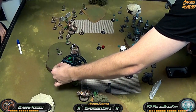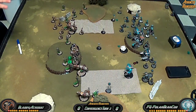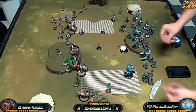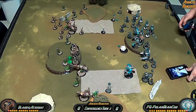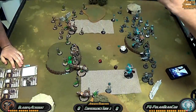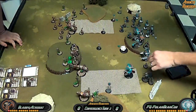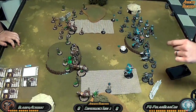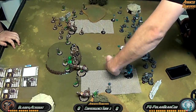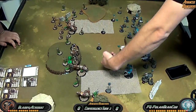The assimilator goes and drops down a shot, hitting about four models. The downside is a lot of those models have Sac Pawn so they can all Sac Pawn onto the Wrecker. I'm just trying to get some damage onto really anything I can — it's Power plus Strength 12, so if it hits, it's going to do some damage. I'm hoping to soften something up, boosting one of the damage rolls to try to knock as much damage onto the Wrecker as possible.